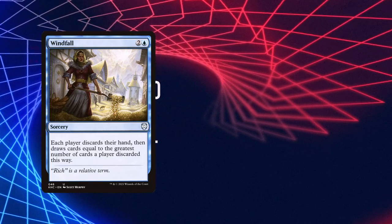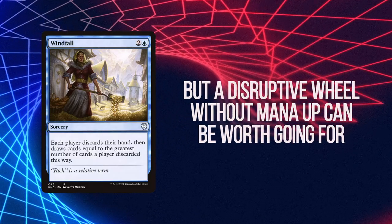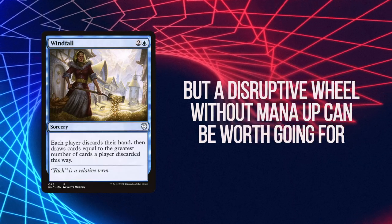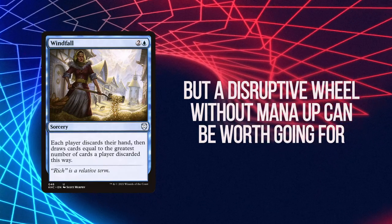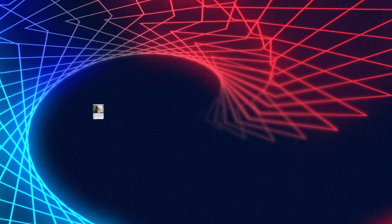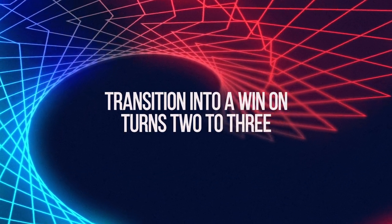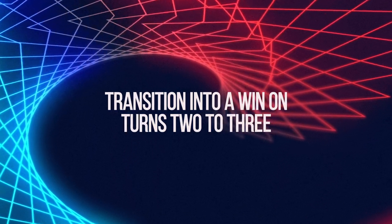If we feel like we need to get certain things out of opponents' hands, or put them in a situation where they have a hand they didn't mulligan into and weren't planning on having, those situations can really heavily favor us. We're trying to stick those disruptive spells by turn one or two, and then by turn two to three we're trying to transition into winning the game by taking over the board with advantage spells like Ad Nauseam or Underworld Breach.